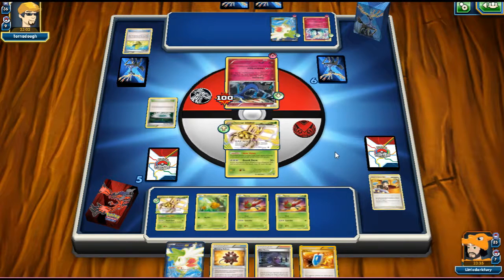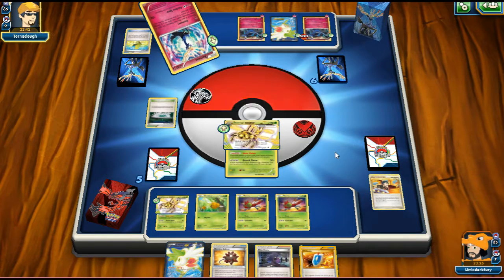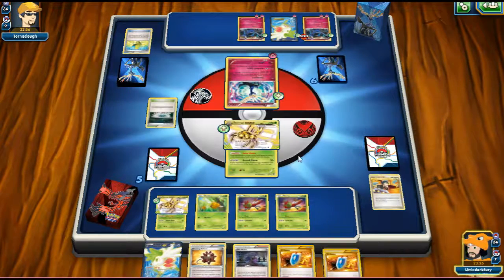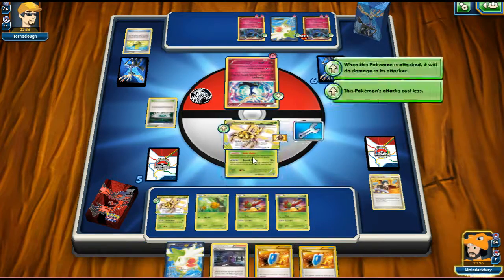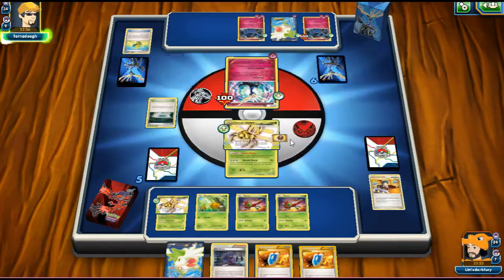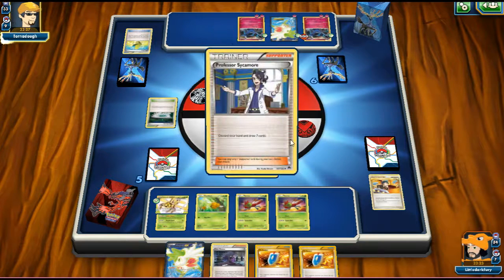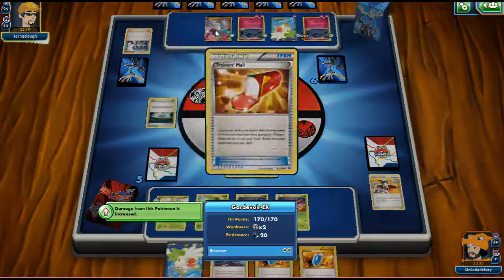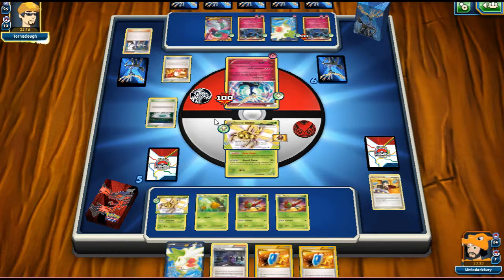We don't have Lysandre in our prizes. He plays another Xerneas down. I can't judge him because he doesn't have any cards in hand, so we need to limit our own hand naturally. We play Burst Balloon and go with Barrier Break for 100 damage. We're in a great spot — we have two VS Seekers and all the good stuff. Our opponent top-decks a Sycamore. Now we can finally see what he's running: we see a Gardevoir. Looks like a Mega Gardevoir deck.